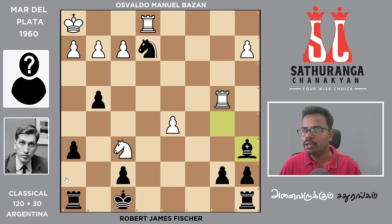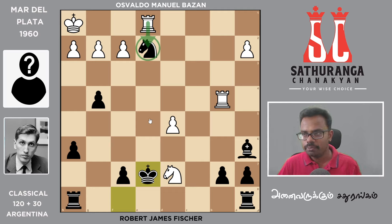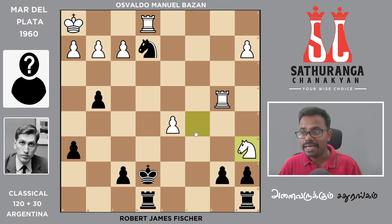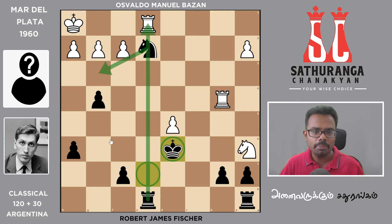Bb5, Rb4, Ba6. Nd7 is the move — Fischer is the move. Ke7 is the move — those are the moves you can do. Nc5, Rhe8 is the move. Fischer almost — from this position, Nd6 is the move, but at the same time King D6 will save the piece. King E7 is a stunning move, followed by King D6. Why is King D6 a stunning move? It's a discovery — the rook is a threat.